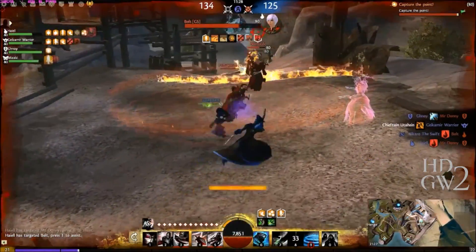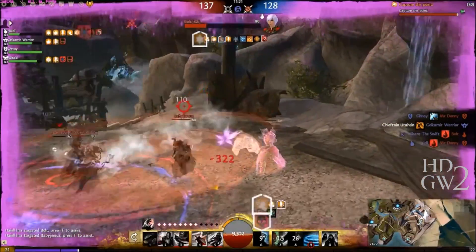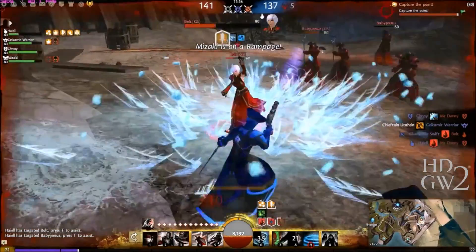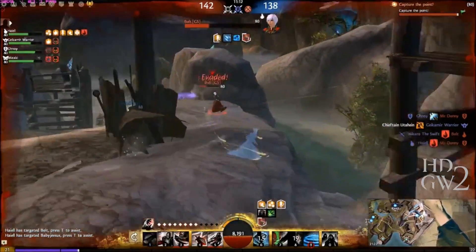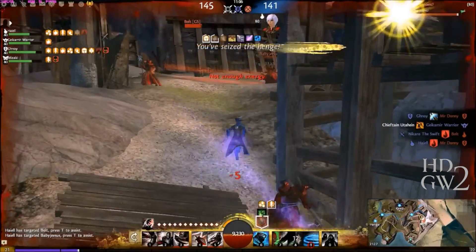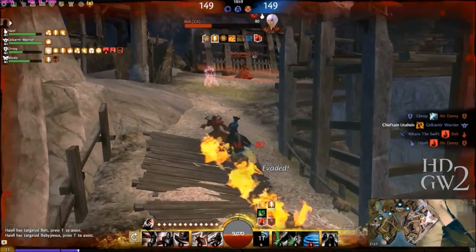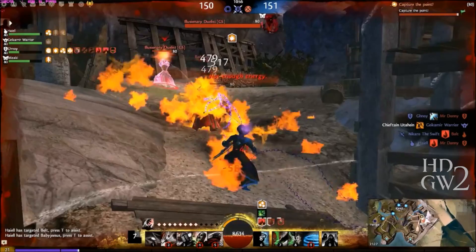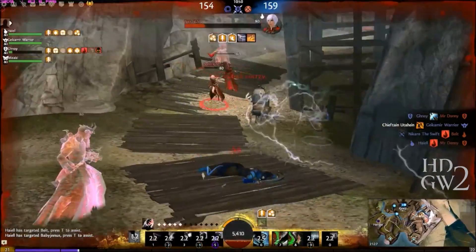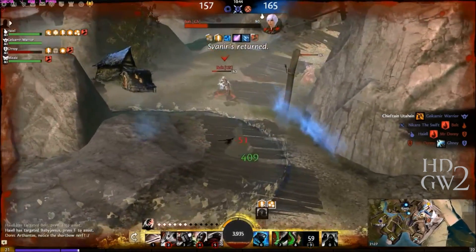It makes it a lot more interesting to watch. The thing I disagree with is the way rally works. As far as I can tell, as long as you do enough damage to someone to get the points for the kill, you can be rallied by them. So let's say you're fighting someone on mid and then you two split — one goes mansion, one goes windmill — and if that guy gets downed, he can actually get rallied from the other side of the map, as long as you've done enough damage to get the points for it. My suggestion would be to just have the rally apply to only the one you've done the most damage to.